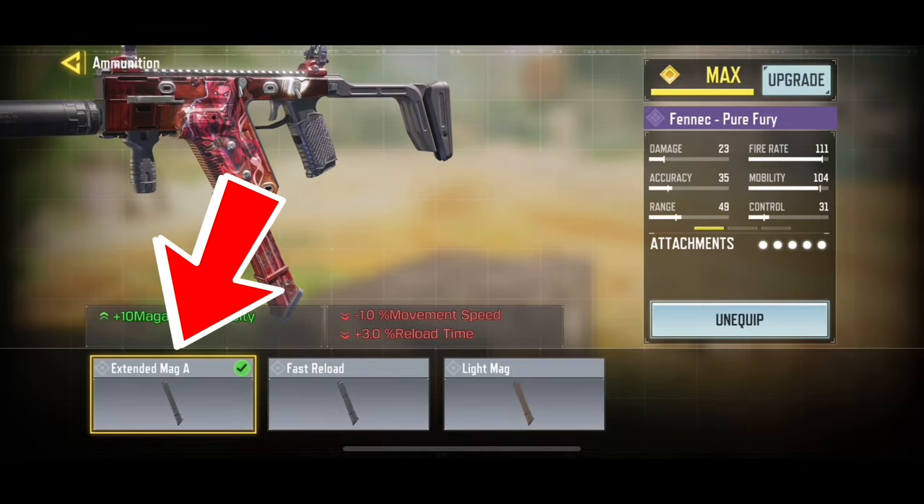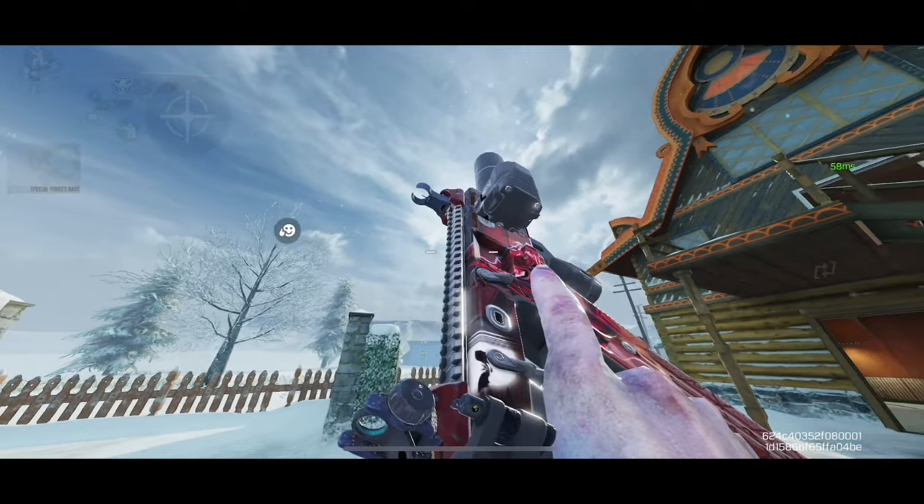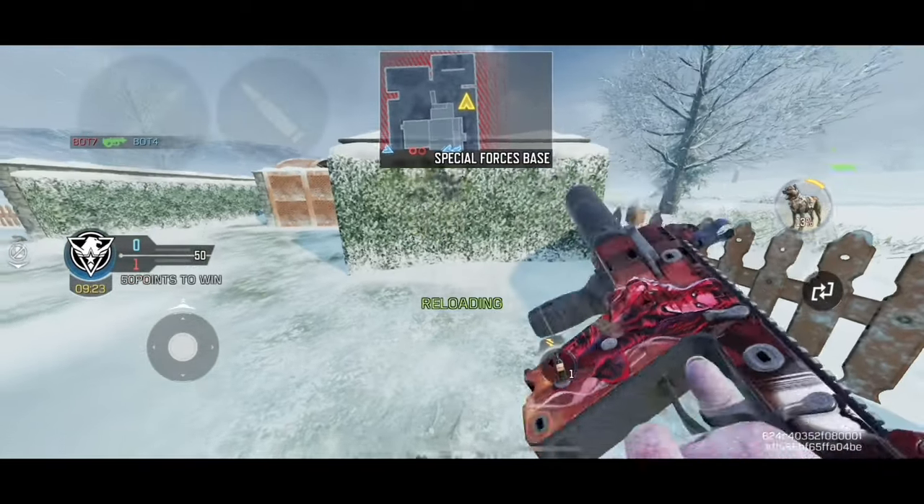For the ammunition, we will use the extended mag. The stock Fennec doesn't have a lot of bullets, so for more bullets, the extended mag is essential as it gives 10 extra bullets.